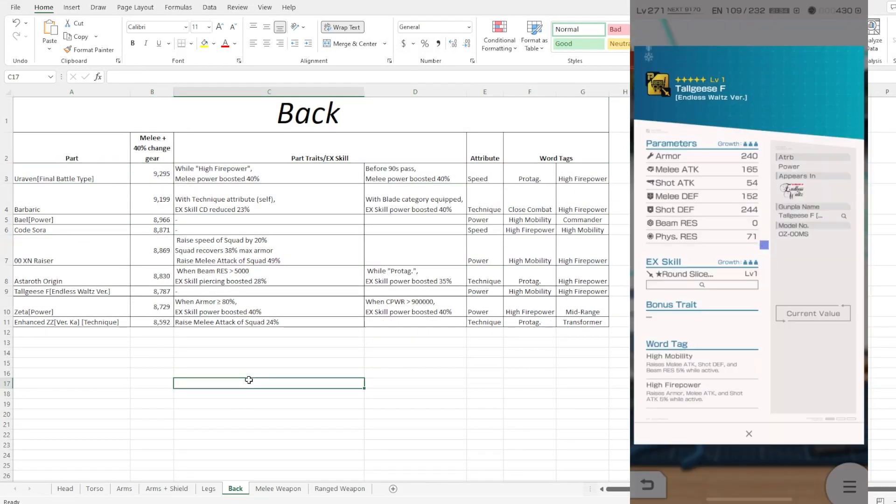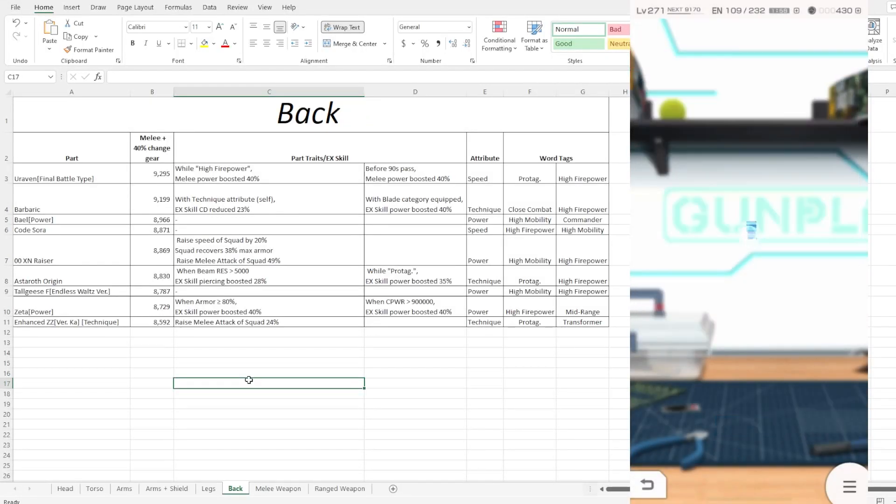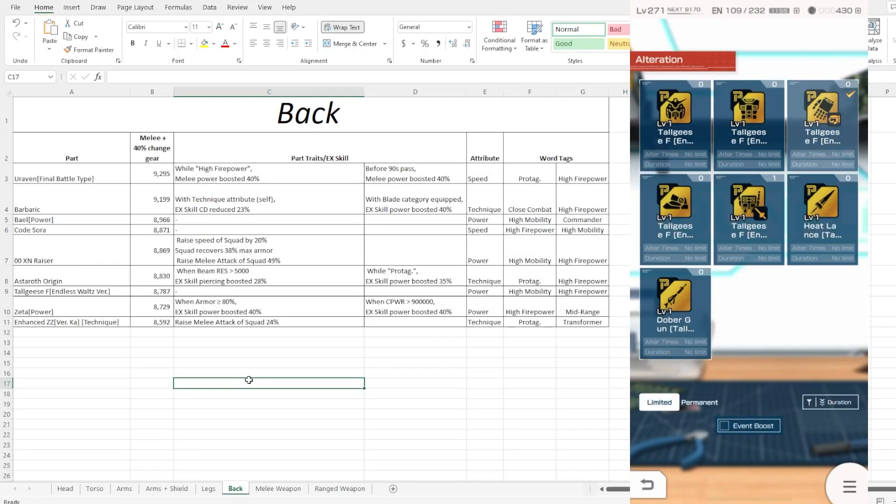The backpack does have a mini EX skill. It has 9k shot defense — surprise surprise — while melee defense is actually quite low, which is pretty unfortunate. In terms of the backpack EX skill, at max level it has an opposing value of A+ and power B+, which is actually not bad. Let me check it out since I do have it.